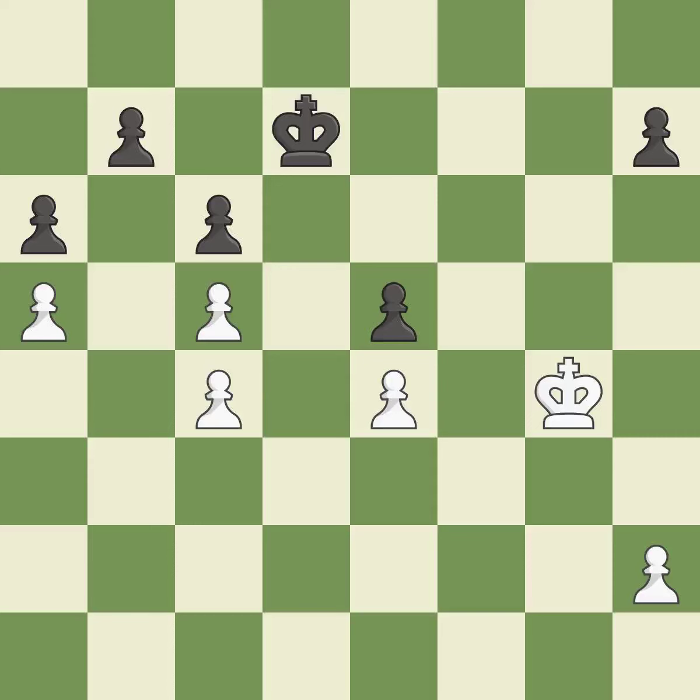Giveaway — one player was winning but then gave it away. White really outplayed Black in that one. The opening was balanced, both players navigated the middle game well, and White exploited Black's mistakes in the endgame.